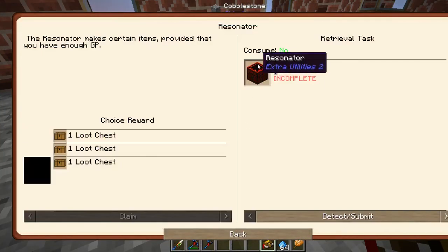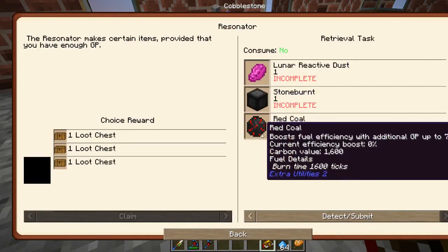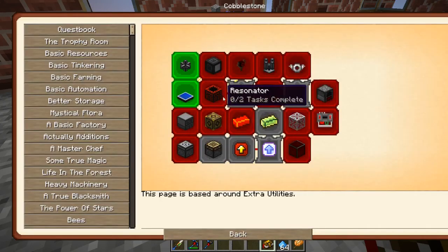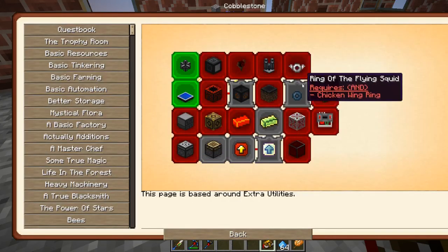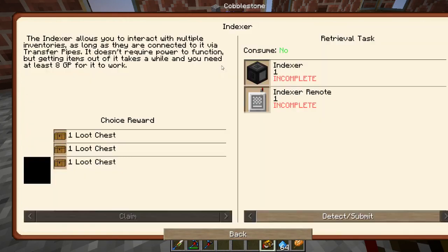Resonator is the next thing here that we really want to get, for Lunar Reactive Dust, Stone Burnt, and Red Coal. I'll get this resonator made and start making the chicken wing ring. That's hard to say — chicken wing ring, chicken wing ring.